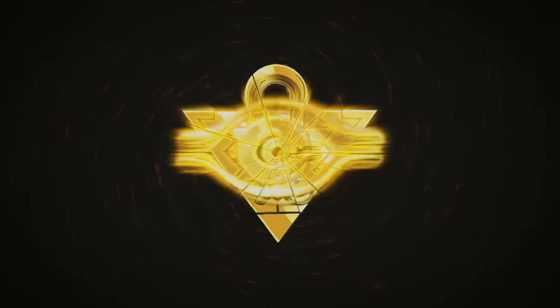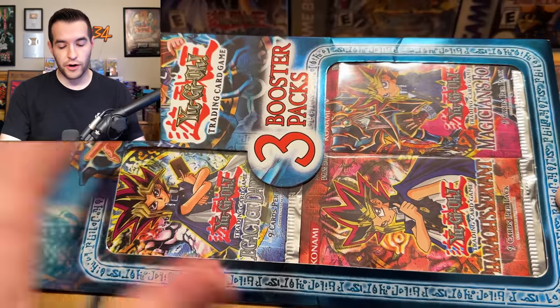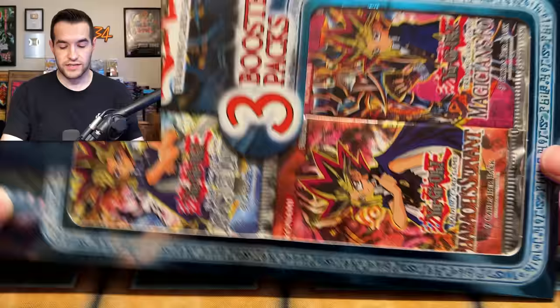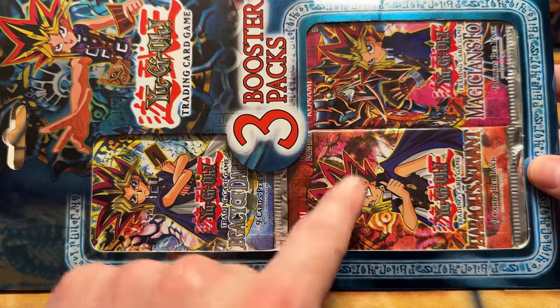In today's video, we're opening a never-before-seen third-party blister pack, including Magician's Force. We are back with another third-party blister. It's a very odd angle, so we're going to have to hold it sideways, because if we do it like this, you can only see two of the packs. You can see we have Magician's Force, Pharaoh's Servant, and Legacy of Darkness in this blister pack.